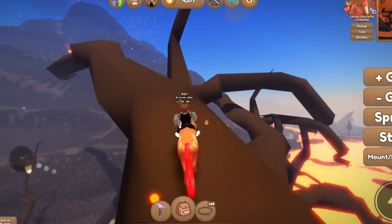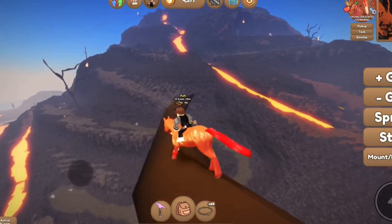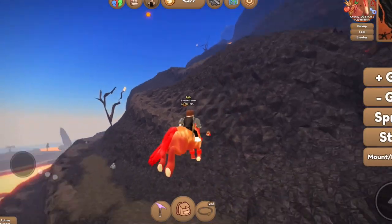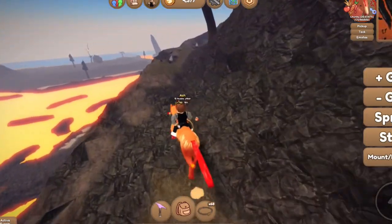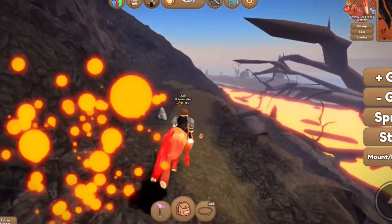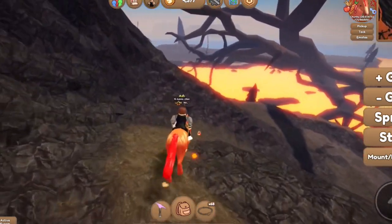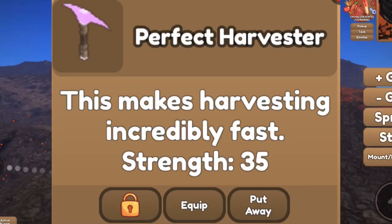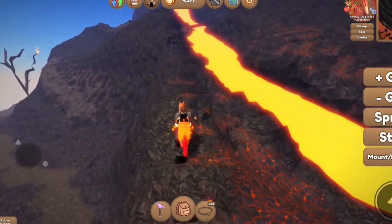On Volcano Island there are things called erupted deposits — I'll pop a photo on screen of what they look like. They'll often fall in the lava, but sometimes they land just outside it, really wherever. You harvest them with your harvester — it doesn't matter which one you have.